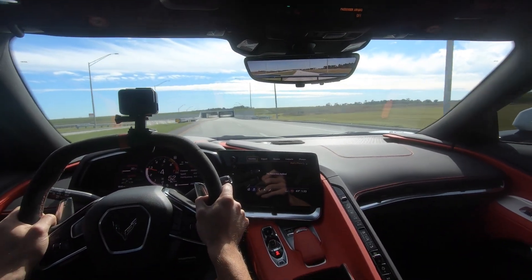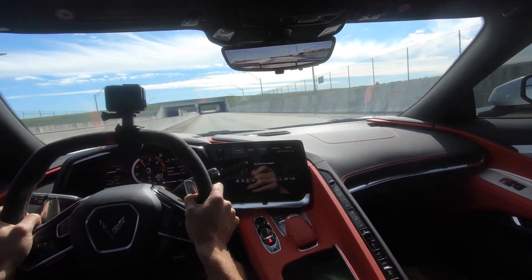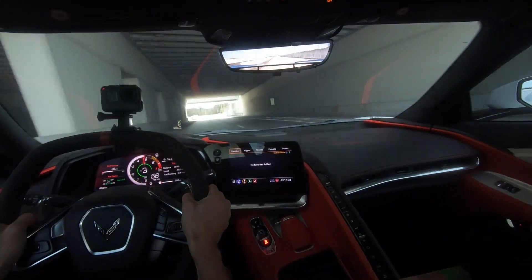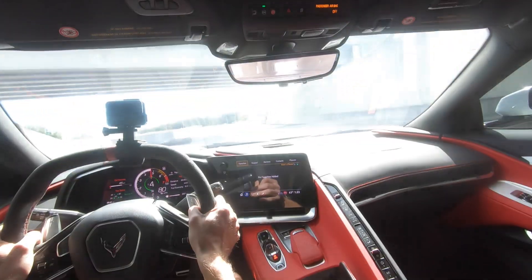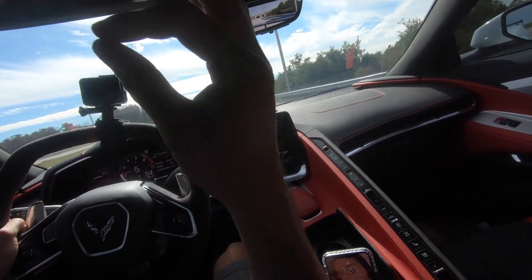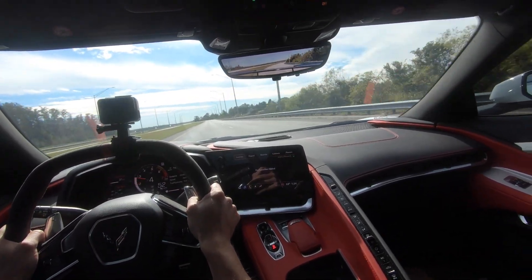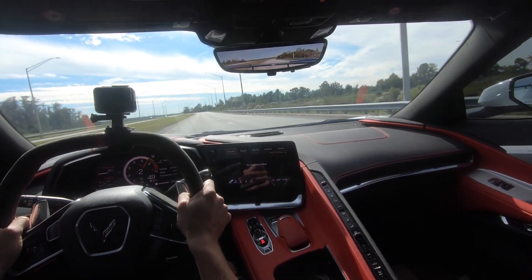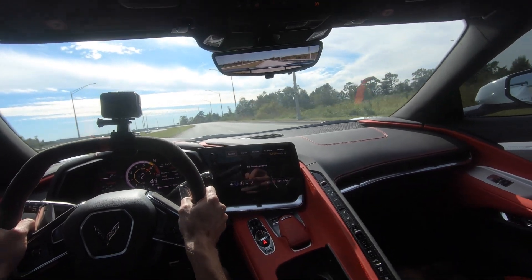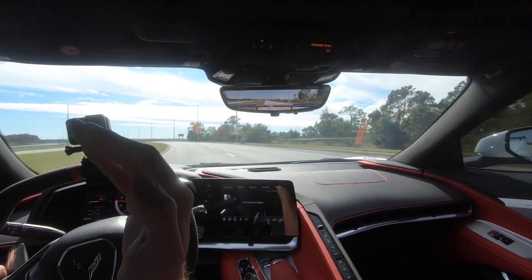So this car likes 20 rolls and it likes 40 rolls. Let's try 50. At 50 mph, third gear puts us at 3,900 RPM. Second gear at 50 puts us at 5,800 RPM. It can do a 50 roll in second gear, but you've got to be ready to shift — you're sitting right up there at around 5,500 to 5,600 RPM with only about 1,000 RPM left. So 50 roll we can do, but you need to be ready.